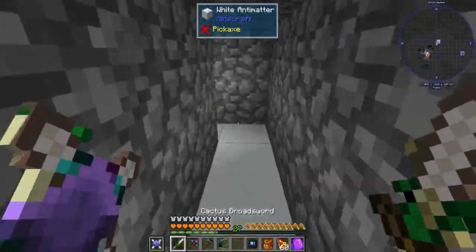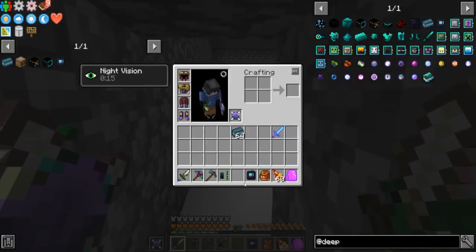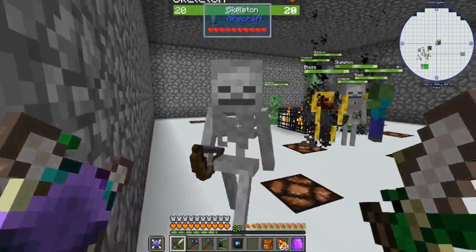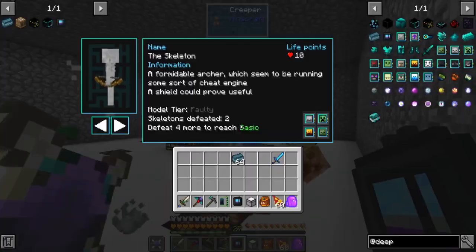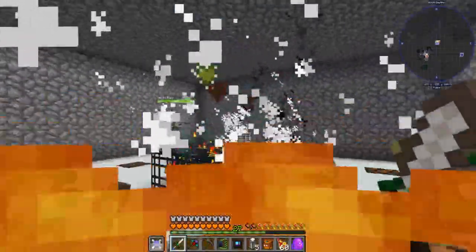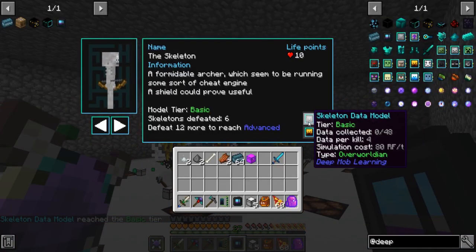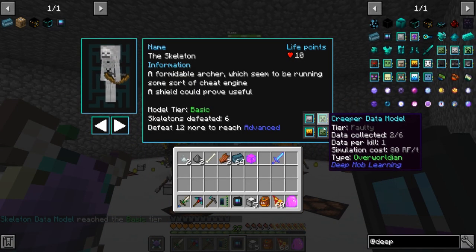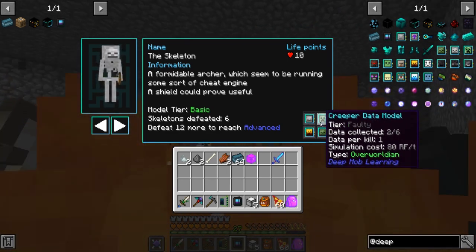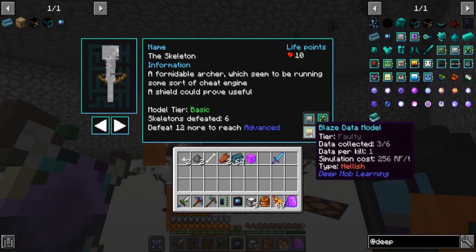Now we'll just go turn off the light and they'll start spawning. If you put the deep learner in your offhand, and then check them, you'll see you already have some kills towards some of them. Goat is already at basic. Creepers has got two kills. Three on zombie, three on blaze.